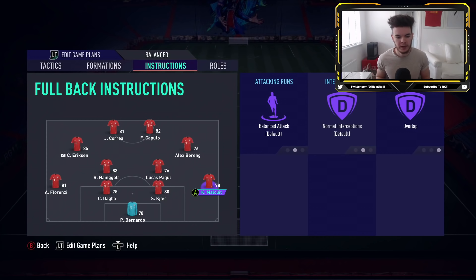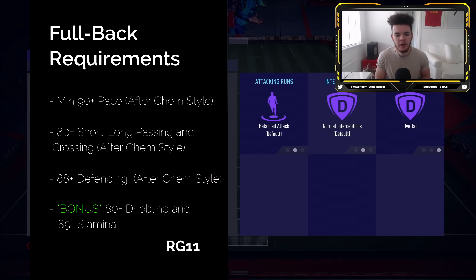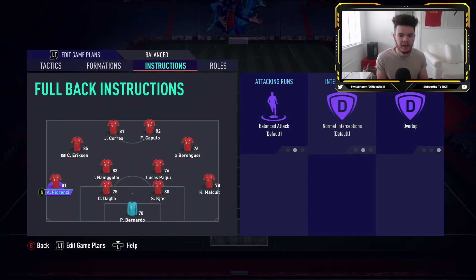For the fullbacks, we've got Malkui and Florenzi on balanced attack. We did cover this in our attacking and defending tutorial. In the attacking tutorial we had our fullbacks on balanced, and in the defending tutorial we had them on stay back while attacking. If you are a confident defender, I would recommend using balanced for your fullbacks because there will be a lot of opportunities to get forwards, and having that extra man forward is really key in this formation.